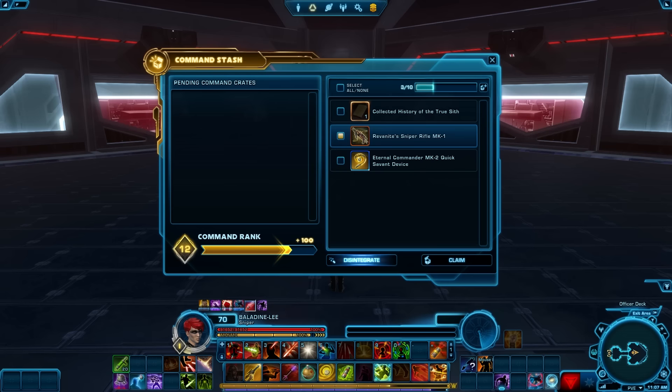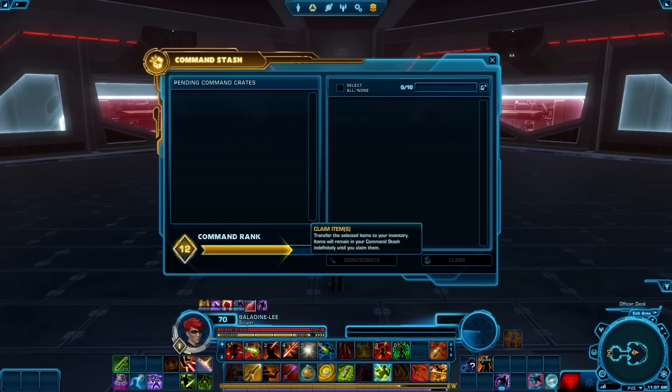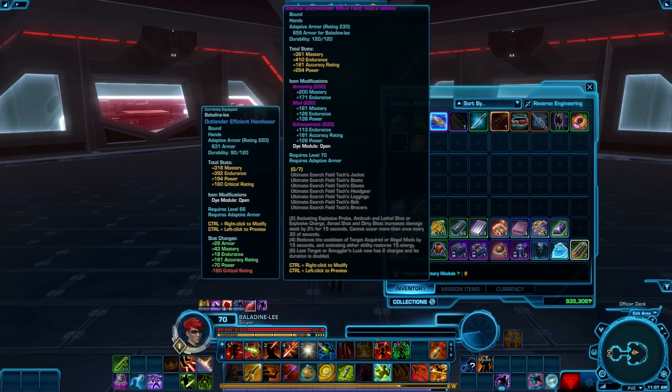But there we go. Hey, we actually got the first set piece! So that is — I've actually opened up one other, so that's going to be a total of 11 crates that I've opened. And I've got my first set piece, finally. So, cool stuff.